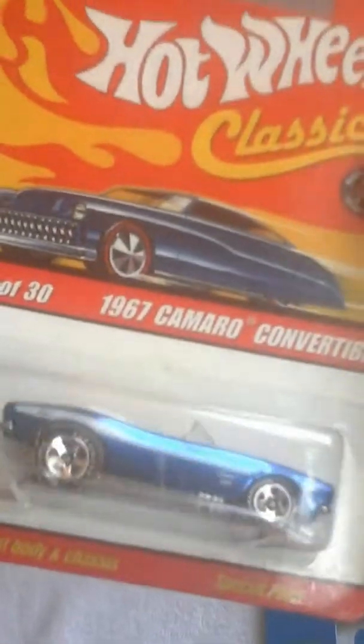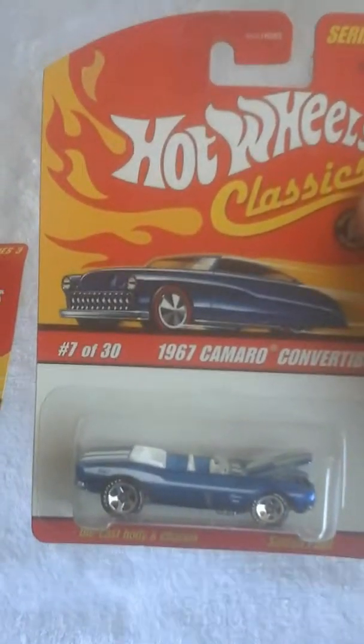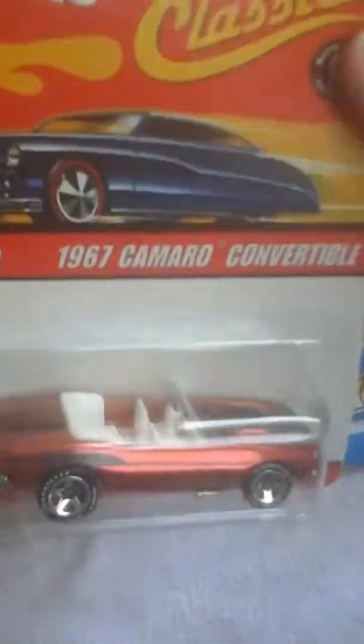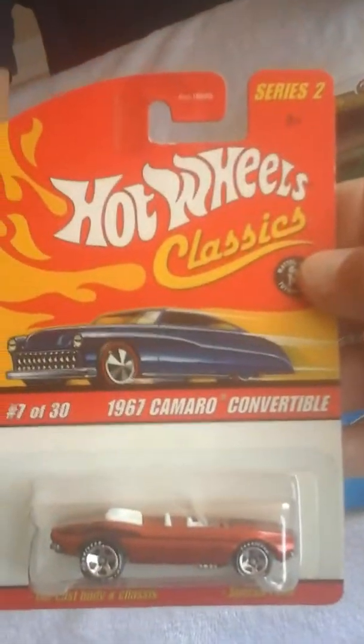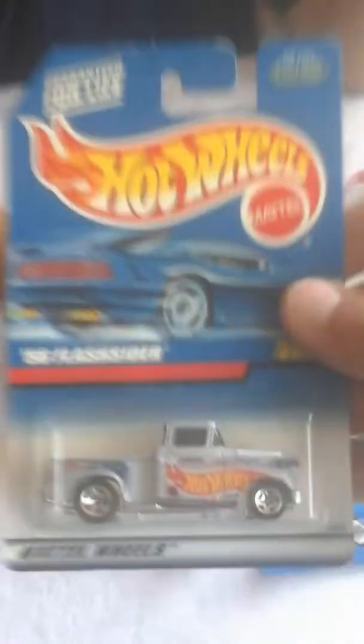This is the 67 Camaro convertible. Metal on metal — look at those Goodyear tires, nice, with the opening hood. There it is — bam. 7 of 30, blue convertible, special paint. 67 Camaro convertible — series two. And this one's like a burnt orange, spectraflame, burnt orange spectraflame.